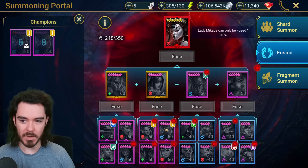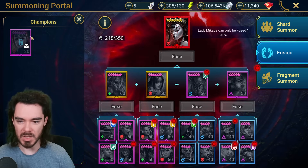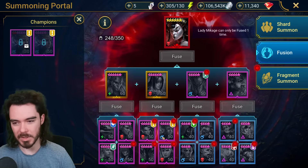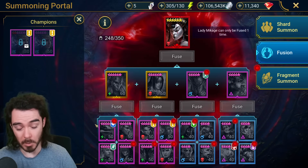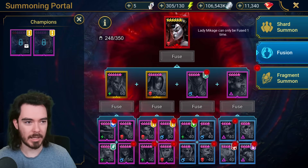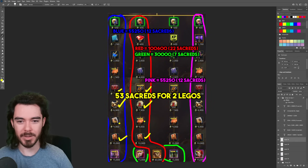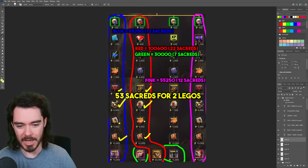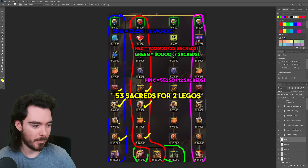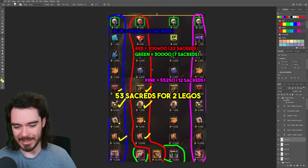I'm not doing this — I think this event sucks. I'm just going to do this slowly. I will pull these epics eventually. I actually do have copies of some of these — Enda is three-star awakened and I'd rather keep him; she's six-star and I'd rather keep the fire one as well. I'm going to wait to slowly collect this stuff and then fuse them up and get Lady Makage. There's really no rush to get Lady Makage. Besides, I've only got 26 sacreds anyway — about halfway.